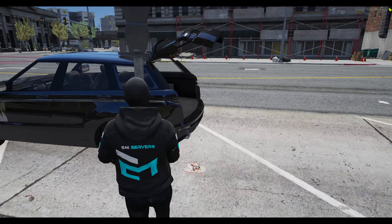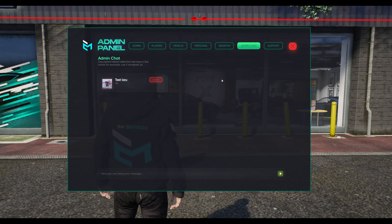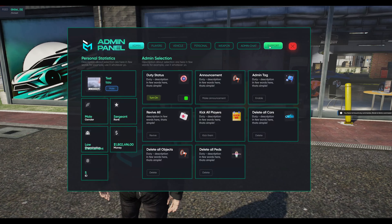We also recently updated and released a new admin menu. This has also been added for update 1.8. This allows server owners to easily manage players, along with useful features such as admin chat between moderators.